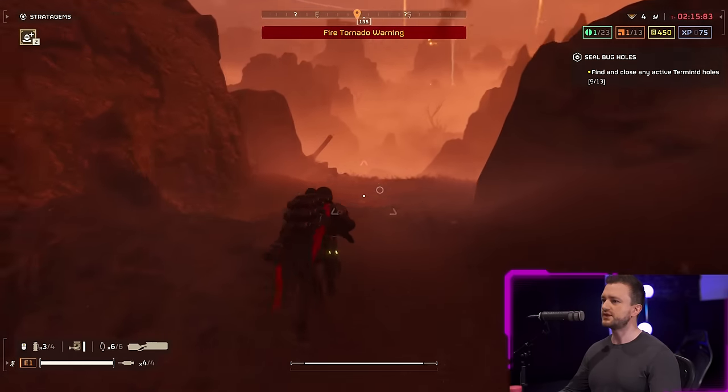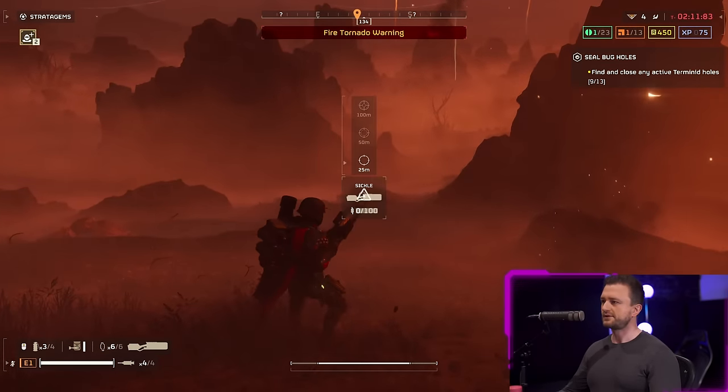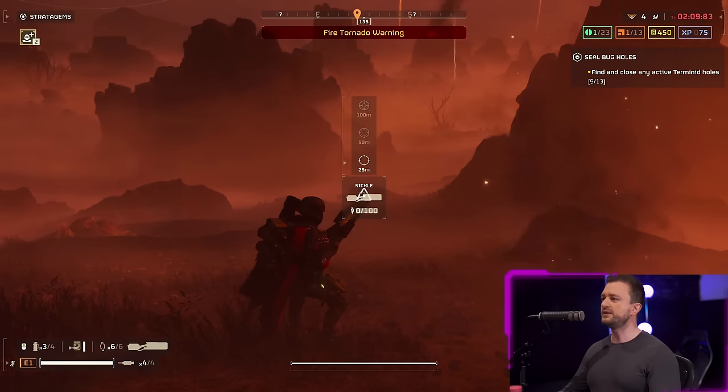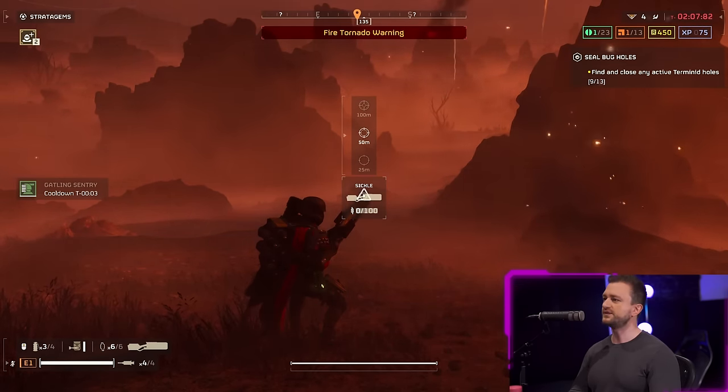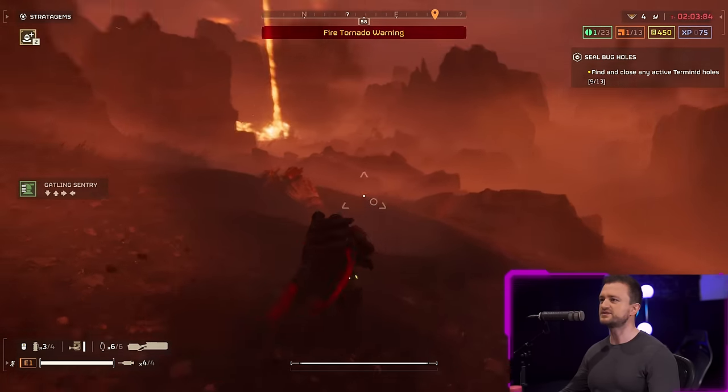So what's in the reload menu? Well, this is a completely new one. The menu allows you to adjust its aim down sights to three different levels of zoom. The default is 25 metres, and it will allow switching zoom to 50 and 100 metres respectively.